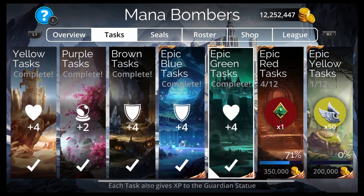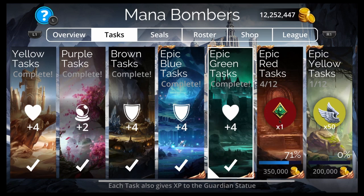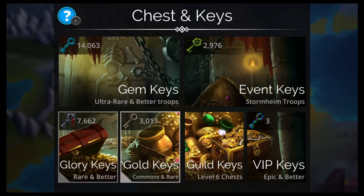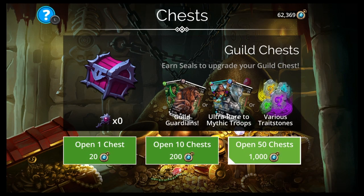Just being in a guild, you get extra stats from the tasks — four armor, four HP, three attack, two magic — that you wouldn't have as a lone wolf. The seals chest upgrades work like this: at the start you can only get commons and rares. At 2,500 you add ultra rares. At 5,000 it adds epics. At 10,000 it adds legendaries and mythics. At 20,000 it removes commons so you have a better chance at higher-level stuff. At chest level six it removes commons and rares, so the worst thing you can get is an ultra rare. You should be getting at least 2,000 seals a week, so you can open 100 chests with a 0.11% mythic chance every week.